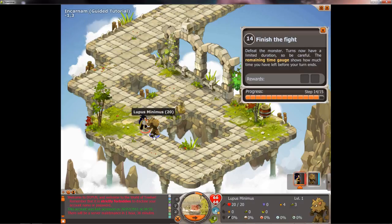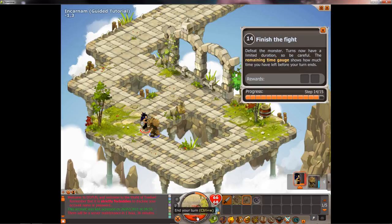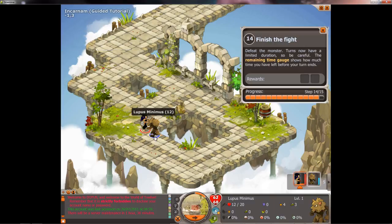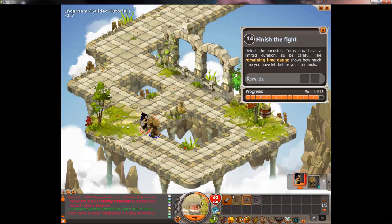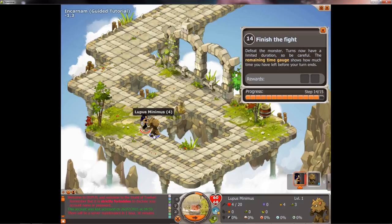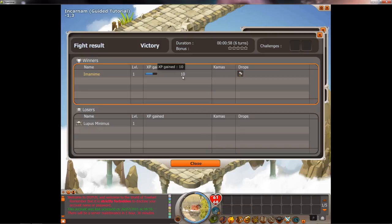Now I'm going to start kicking this guy's butt. Apparently sacriers are really good when they're low level — I've never seen a character do that much damage in one move at level 1. He's doing an aim. Well, it's the tutorial — you don't want to play something too hard, you're trying to learn the game.